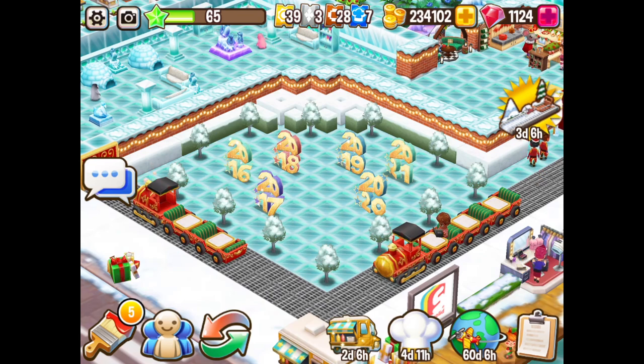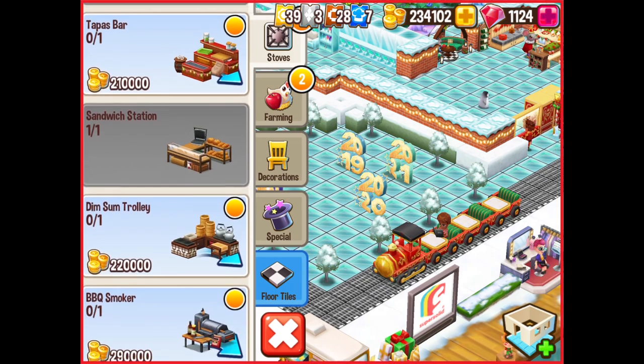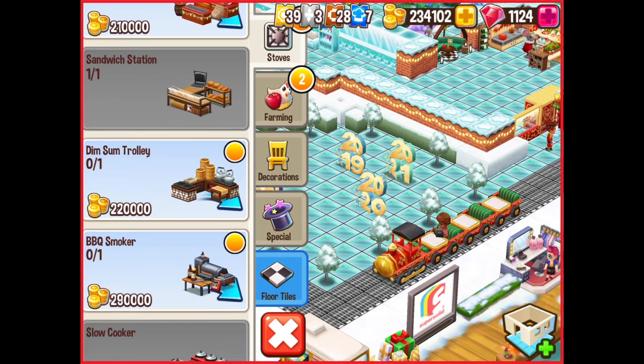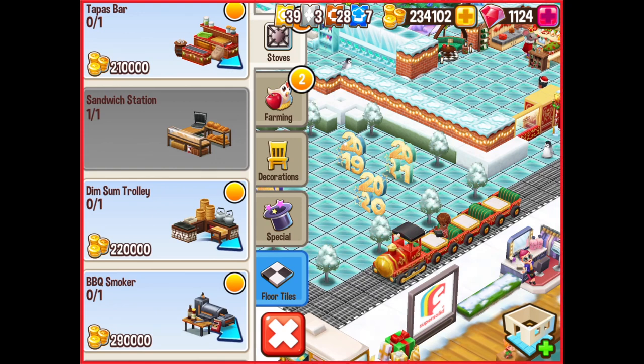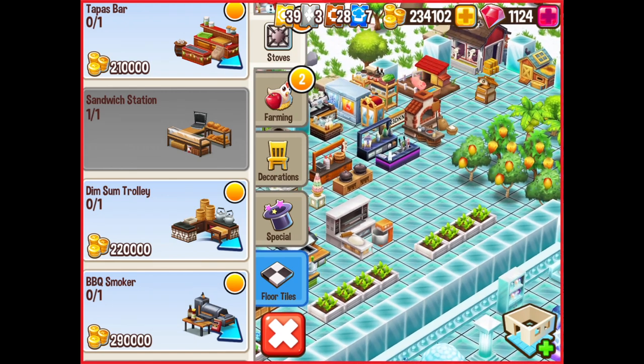In addition to getting the decoration, you've also got to purchase the stoves. I've got all of the stoves up to and including these three. Now because of my level, it says I can buy the tapas bar, the dim sum trolley, and the barbecue baker. But you can see down there, price-wise, there's a lot of coinage. So you build up your coins, then you spend it, and all of a sudden you've got like no money again. I've decided to do something today — I'm going to be spending some of my money and I'm actually going to be purchasing a machine. And then later, I will actually cover some of these machines for you and make a separate video talking about machines and what they do.